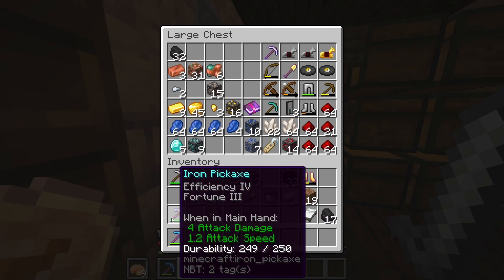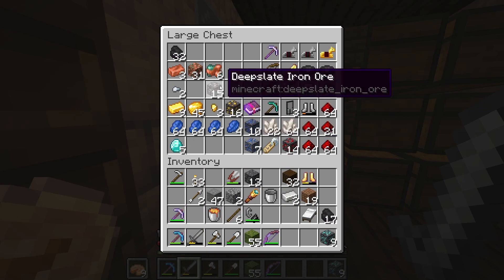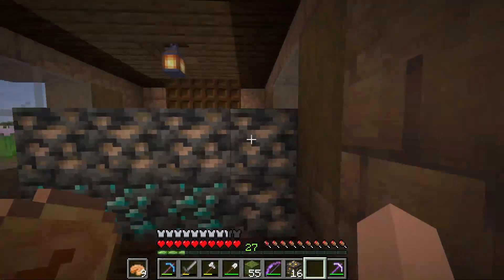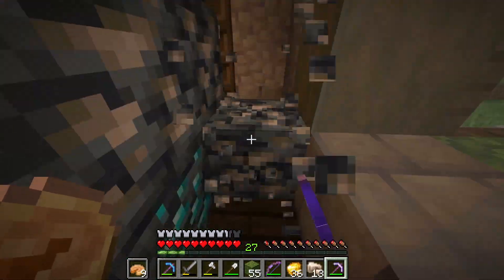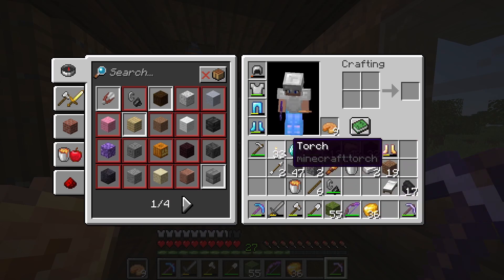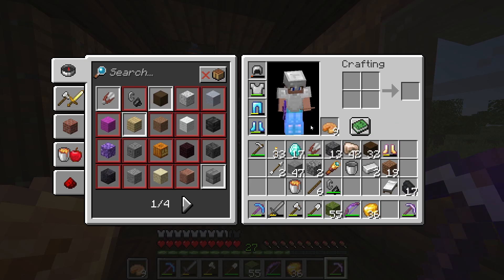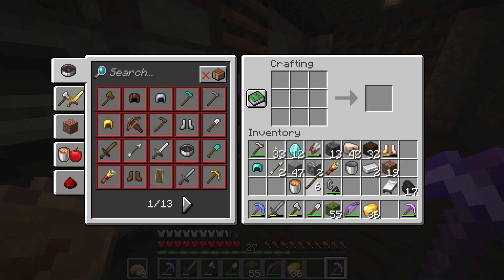I did get fortune three on an iron pickaxe. For some reason, the diamond pickaxe had fortune two, but this had fortune three. So now I guess it's time to just break down all my ores and see how much we get. I got a decent amount of stuff — plenty of iron, plenty of gold. The diamonds were slightly worse than average. We got 17 instead of the 18 which was the average, but I'm not complaining. I think we should probably celebrate by making a diamond helmet and a couple of tools.